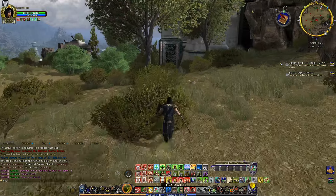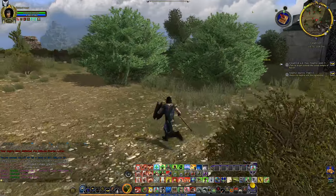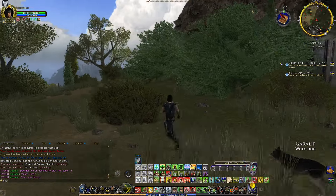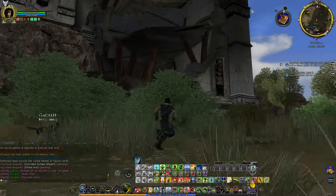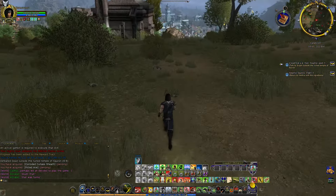I seem to remember, on either the unfinished tales or the appendices, it said that Elendil and his people had initially landed on the lands that would later become Umbar. It's a little bit disappointing — I don't see the entrance to this tower. I would love to get to the top of this tower, but at least from here there doesn't seem to be an entrance.